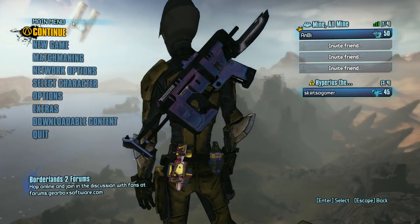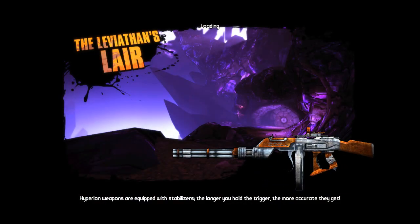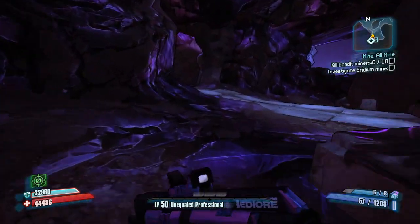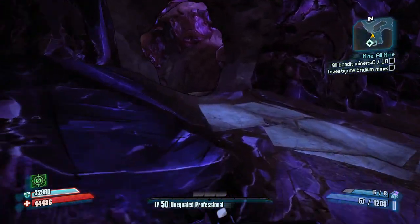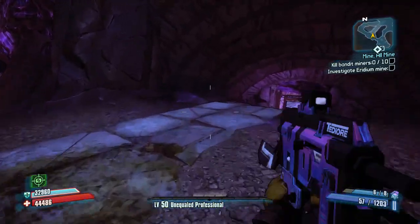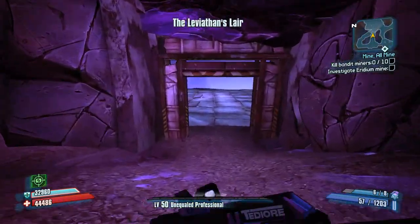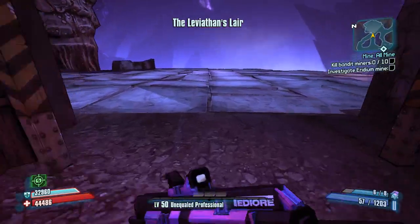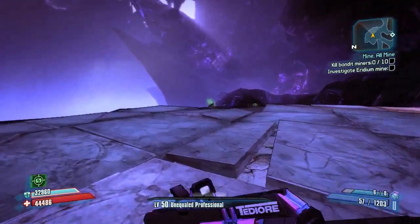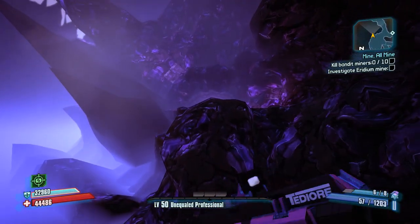Welcome everybody to this tutorial on how to do the glitch run in Borderlands 2. Just to go over basic things: you should have killed Leviathan before and used the entrance through Oasis to get into Leviathan's Lair. I'm doing this video because a few people still have problems doing it and I think I have found a good spot to go up the invisible wall and show everybody.